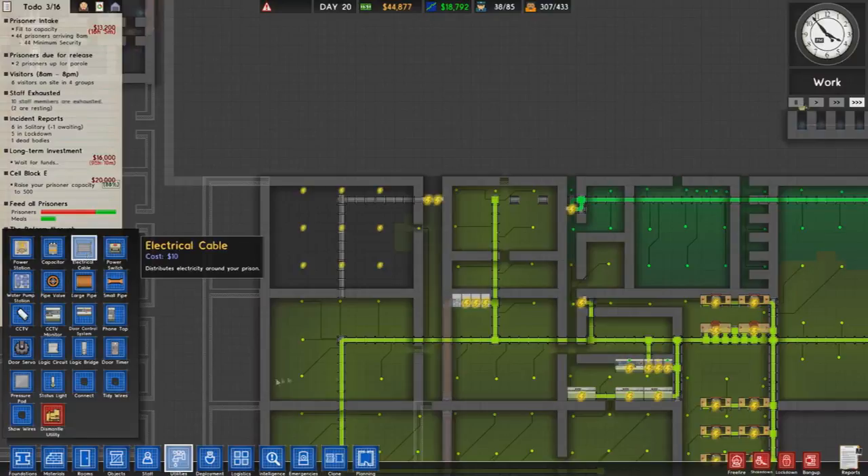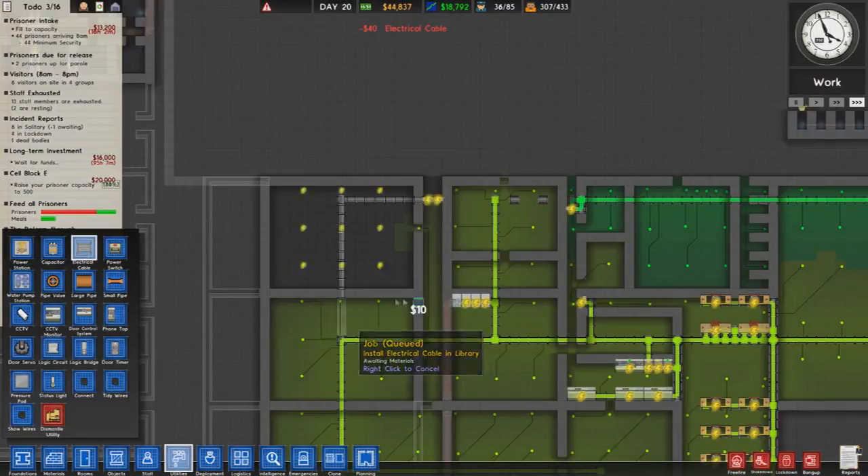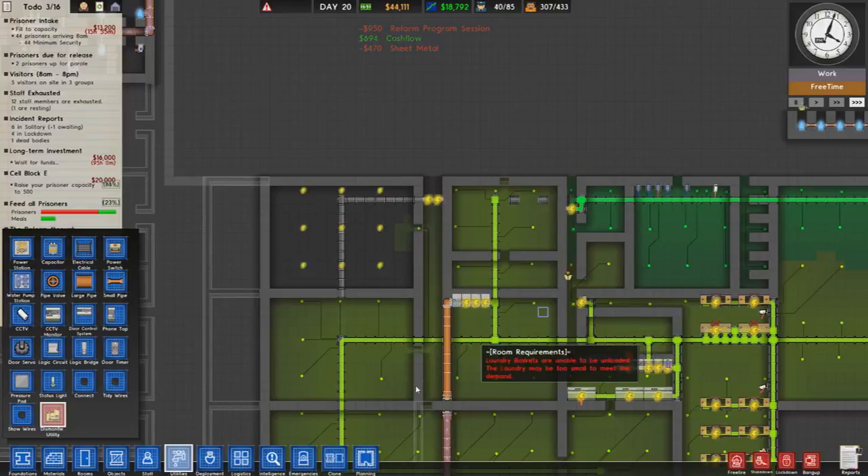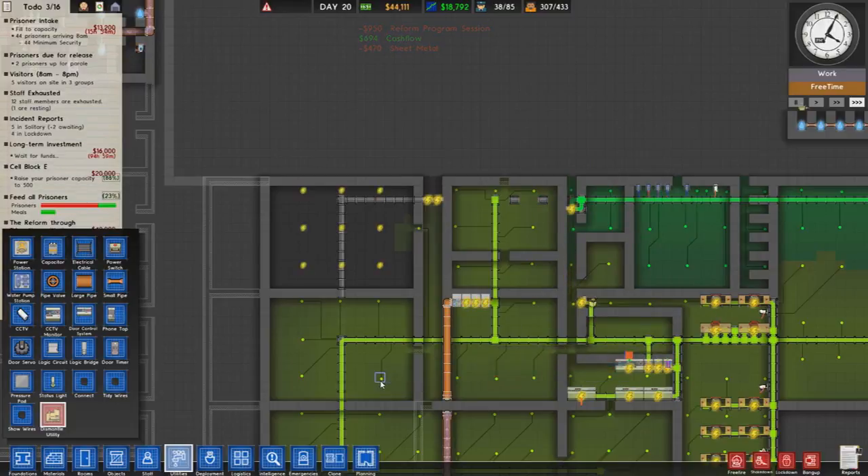Okay, I think I need to rewire here. There we go. Take off that, and we take off that. That should be sorted.